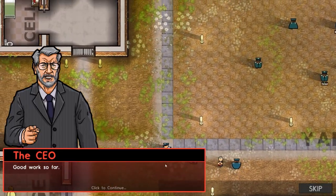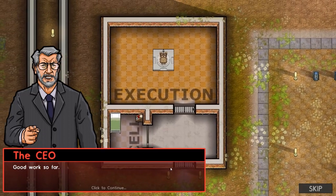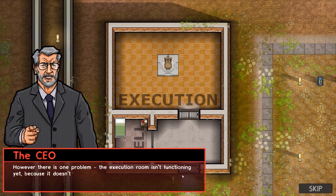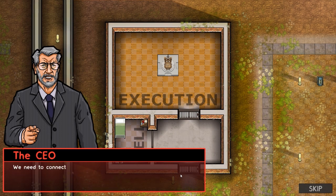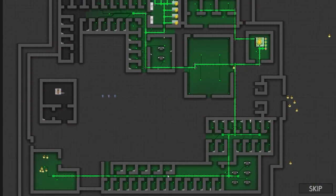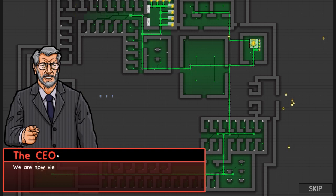'Good work so far,' says the CEO. 'However, the execution room isn't functioning yet — it doesn't have any power. We need to connect it to the electrical supply.' So here we go, we're now in the electrical supply view. Each building in the prison needs to be connected to the power grid. This whole wing is without power — all of the lights are out. We need to understand why, then fix it.